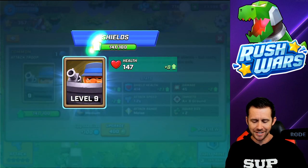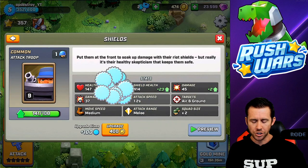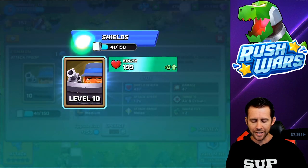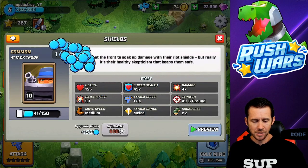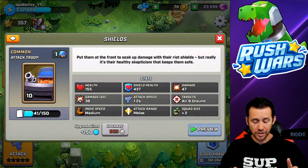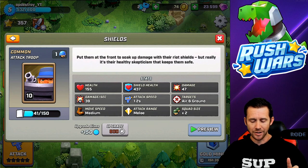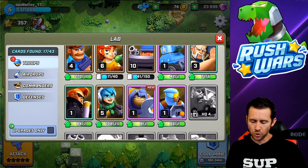300 gold - let's get into level nine! Look at that, spanking on some more shield health, which is groovy. Now it's gonna cost us 400 more, and I think we're about as good as level 10 right there. 100 XP - bring on the experience! So now I need 150 of those cards total to get them to rank 11, so we'll leave them at that right there.